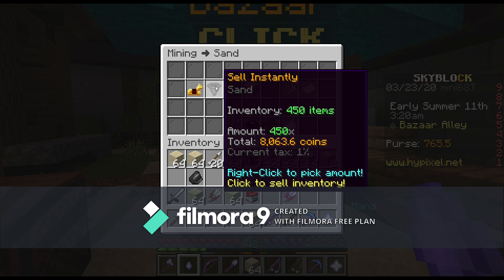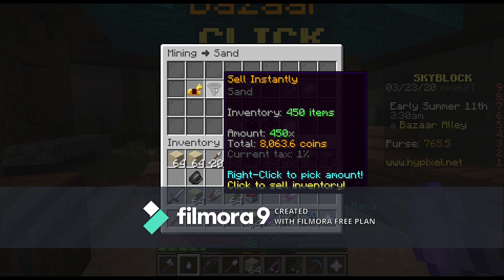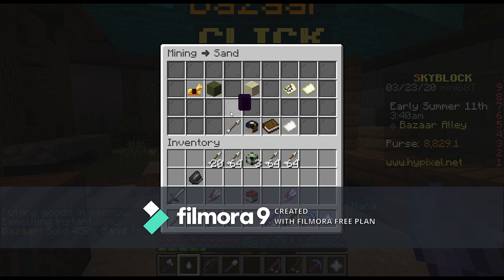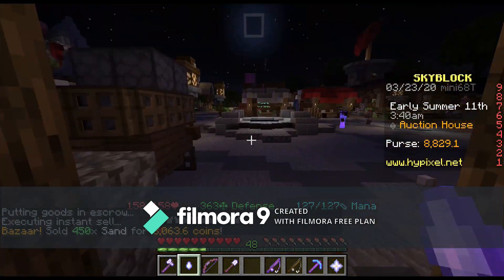450 pieces of sand — that's the amount that I have right here. Just a tax of 1 percent, which is fine. I can just sell all this. 8,000 coins.